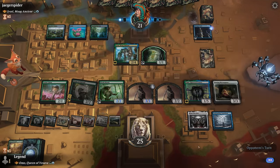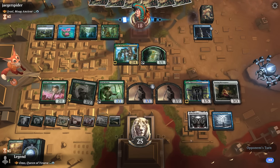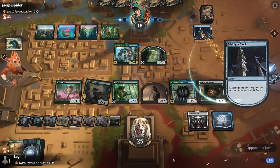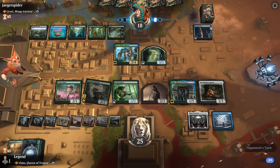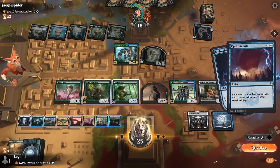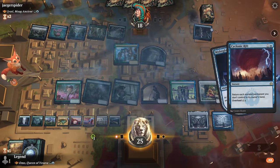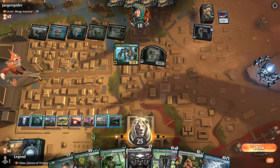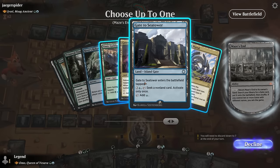All our cards are on the table but we still have fun things to do. With Helm and Omo we can get multiple extra gates per turn. Opponent casts Temporal Sundering, giving themselves an extra turn. They don't play much else. Now opponent casts Cyclonic Rift, so we float mana and use it to activate Maze's End and get a gate — the Sea Tower one. Midnight Clock resolves but we're using the mana now anyway.